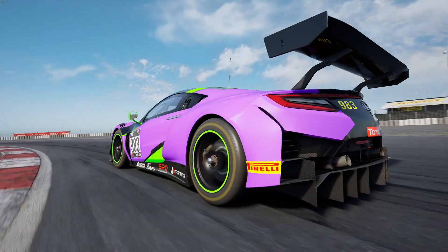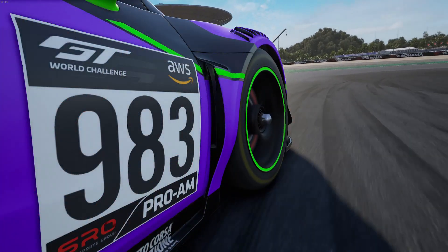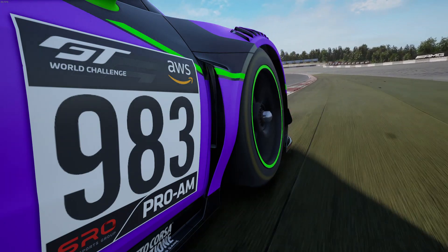The tire physics in Assetto Corsa Competizione are, in my opinion, the best in all racing simulations — they are incredible. With the 2020 DLC and the 1.6 patch update, we got the new 2020 DHE tire compound from Pirelli. This new compound keeps heat in the tires better, heats up more effectively, develops grip better, and is easier to control with tire pressures. However, it needs at least two, three, or even four laps to come up to temperature and develop full grip.